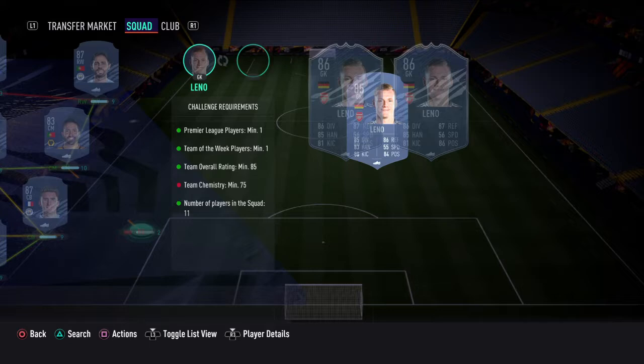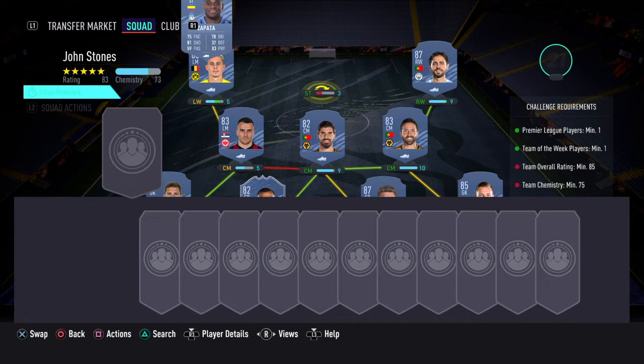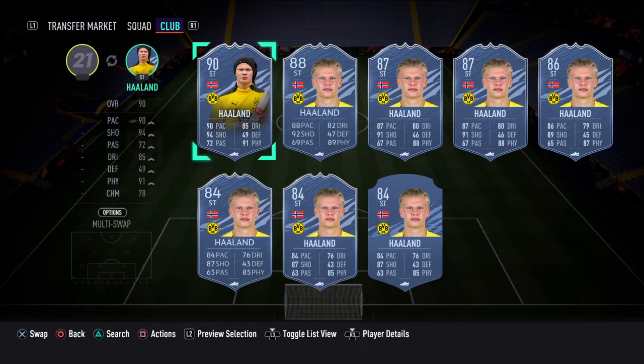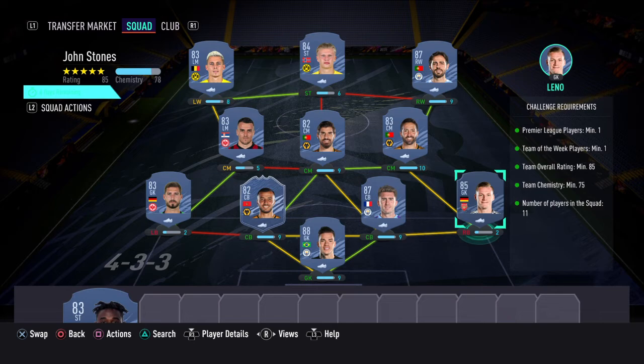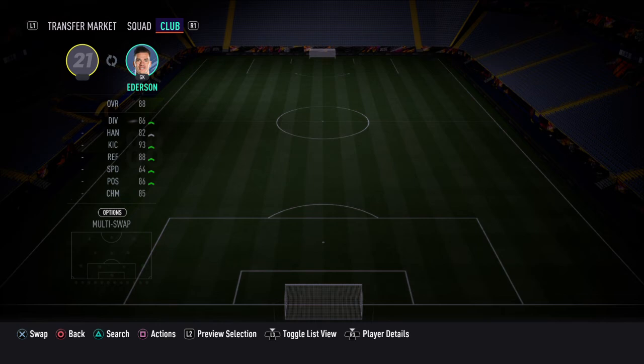There we go, that is the SBC — oh, we're a bit short on chemistry for some reason. That's my bad. So we're going to stick Haaland up top. And then we can go ahead and use Dubravka in goal, which is even cheaper — an 83-rated goalkeeper.